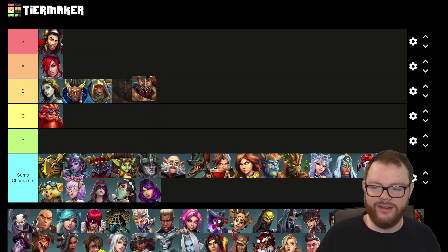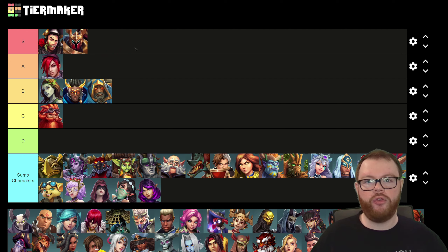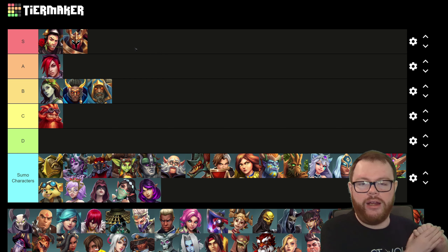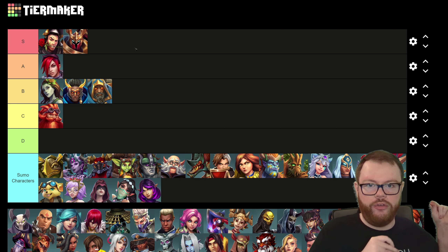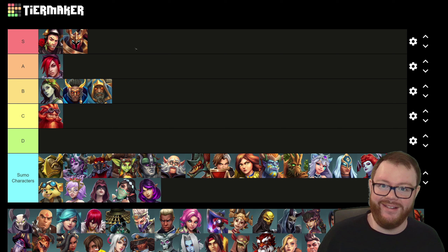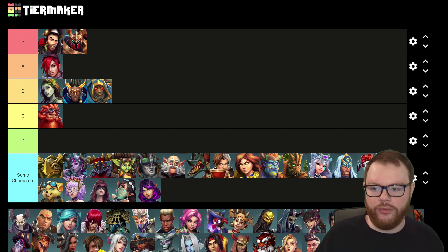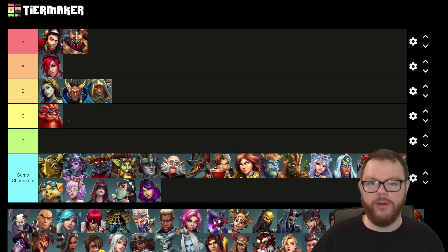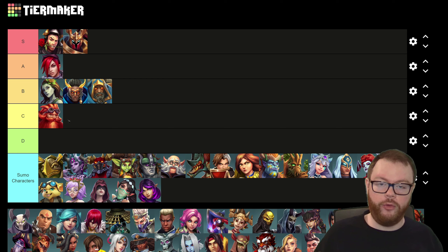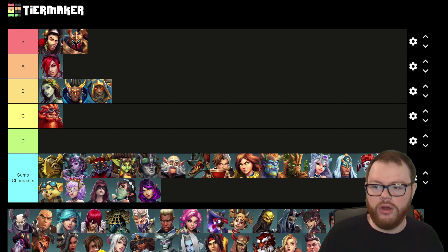Next we have Khan, and keeping tradition with S tier basically correlating between sumos and the real game, we're going to put him in S tier as well. Khan has a very fantastic ultimate — he's able to pick up one tank and separate them from the flock, and if you're playing on a map with environmental damage, you can easily get an environmental kill. That's super valuable in sumos because it takes forever to kill a tank. He's also got the highest single target damage in the tank class with Storm of Bullets, he has a stun, and a very powerful heal that hits multiple people for 1,300 healing.